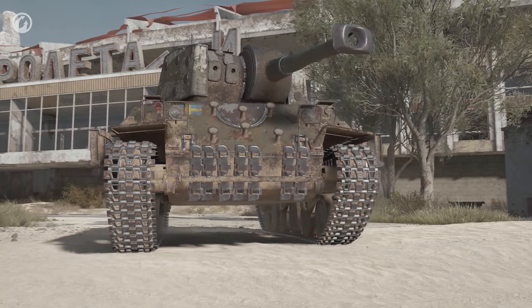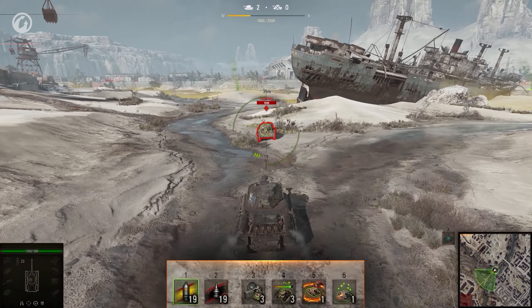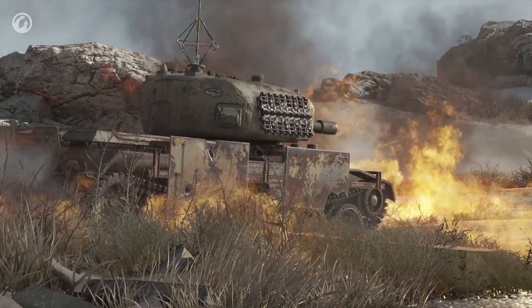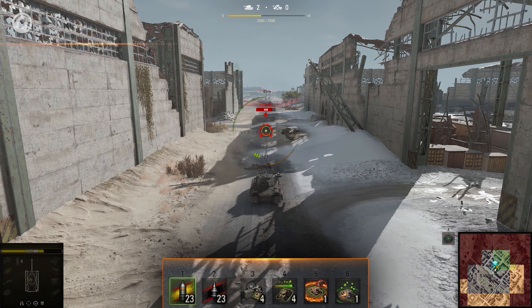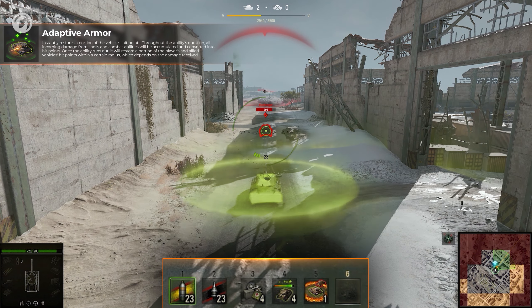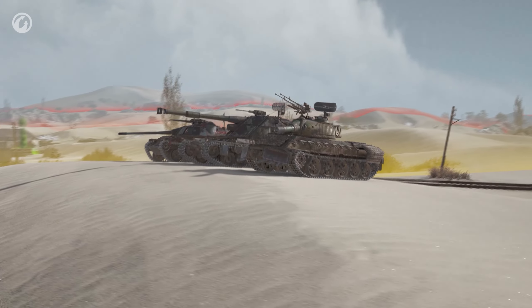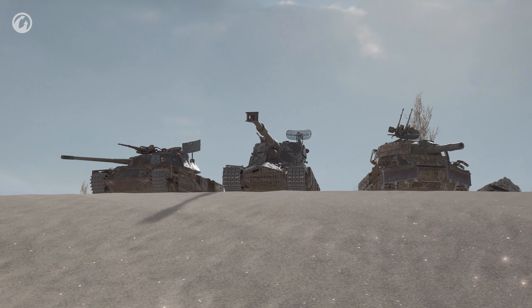The last one is the Heavy Beowulf — the Master of Survival in a Wasteland. Its first ability creates a Ring of Fire around it, decreasing the enemy's vehicle mobility and causing damage to it. Adaptive Armor momentarily restores a part of the vehicle's hit points. But that's not the most interesting part — when the ability is active, it accumulates all incoming damage from shells and abilities, and then converts it into hit points for Beowulf and an ally if they're close. Keep in mind that all abilities and characteristics of all tanks are preliminary and may be changed.